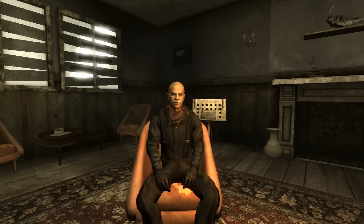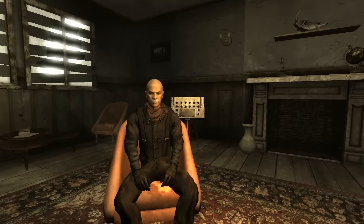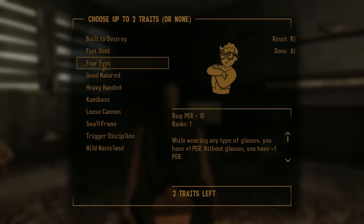With your special points distributed and your preferred skills tagged, Doc Mitchell will ask for one last thing before seeing you out, which is to choose up to two traits. Traits are character elements that return from the original Fallout games and give you powerful gameplay bonuses at a penalty. You can choose to omit traits from your character build altogether, but honestly they should always be considered. All of the traits are self-explanatory, but three stand out for certain reasons.